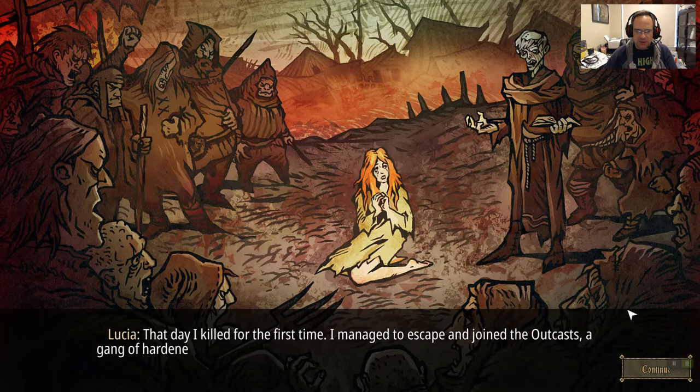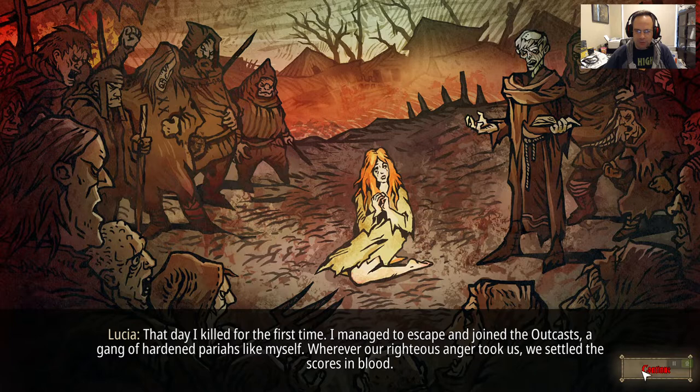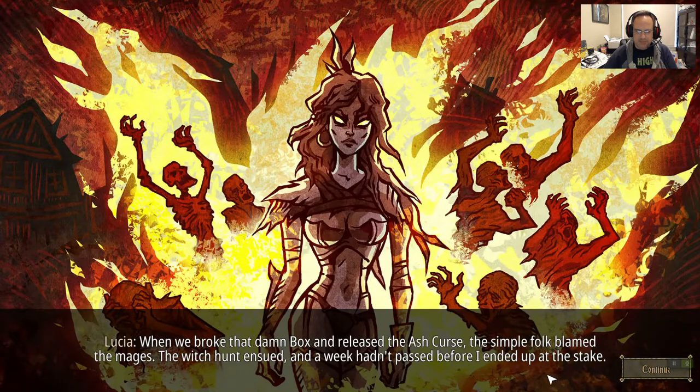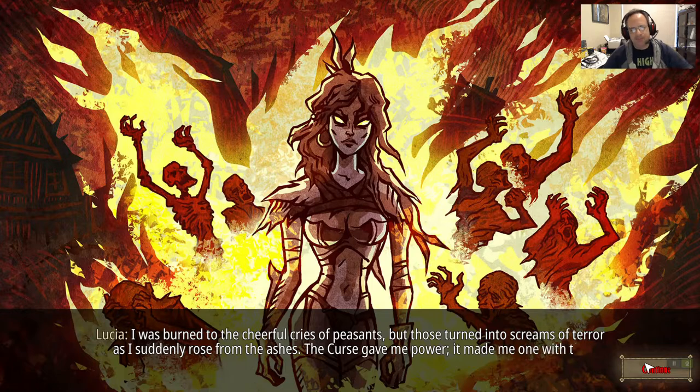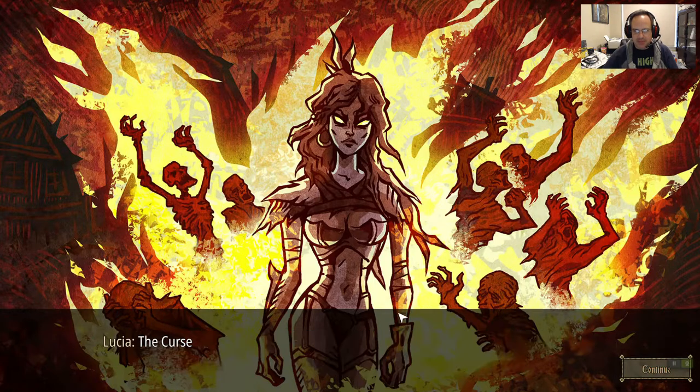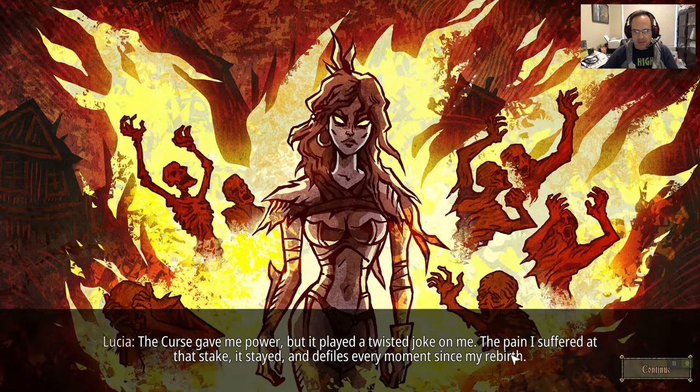She becomes a fire witch. When they broke the game box and released the ash curse, the simple folk blamed the mages. A witch hunt ensued, and a week hadn't passed before she ended up at the stake. But she can't die — so she's in constant pain, like she's being burned.